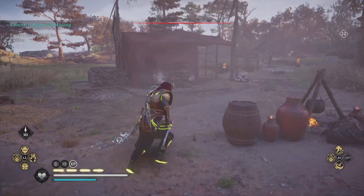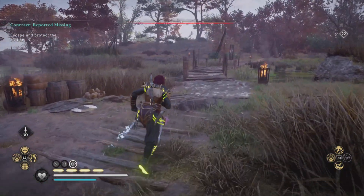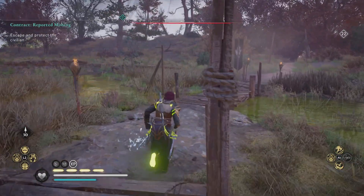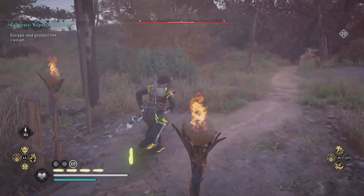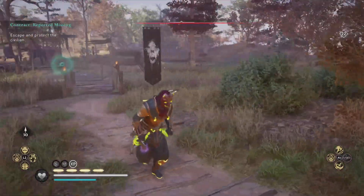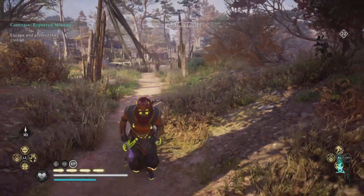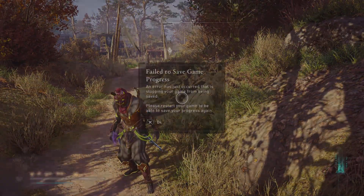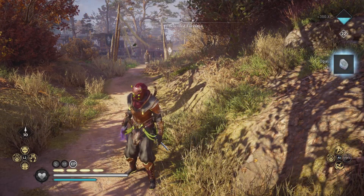We start off with Reported Missing. All you have to do is go to a specific bandit camp or fortress and find someone who has been taken captive. You'll need to free them and escape with them. The easiest thing to do is clear out the area first and then bring the person so enemies aren't attacking or burning them. Completing that will give you another five opal and 300 XP.